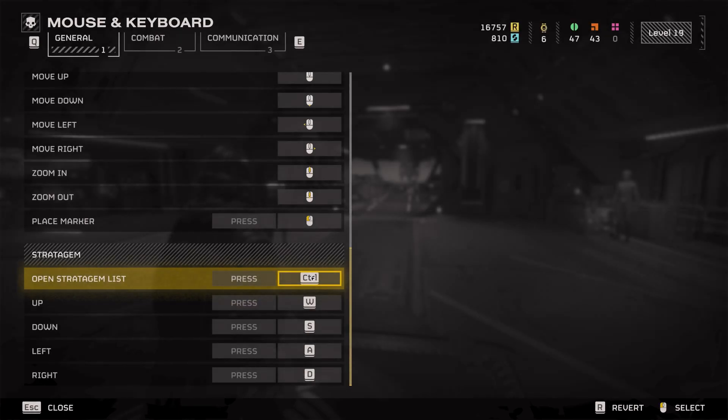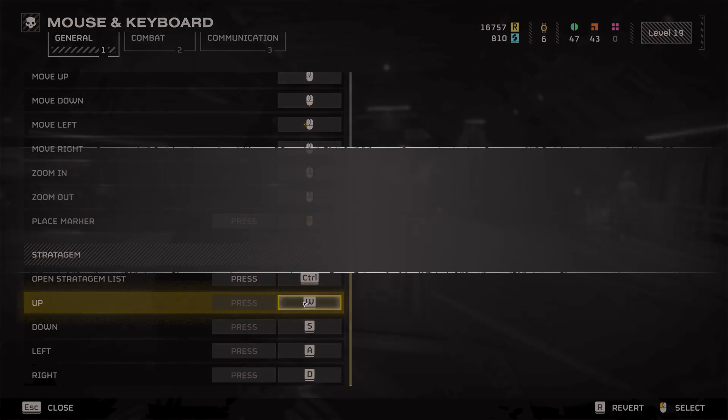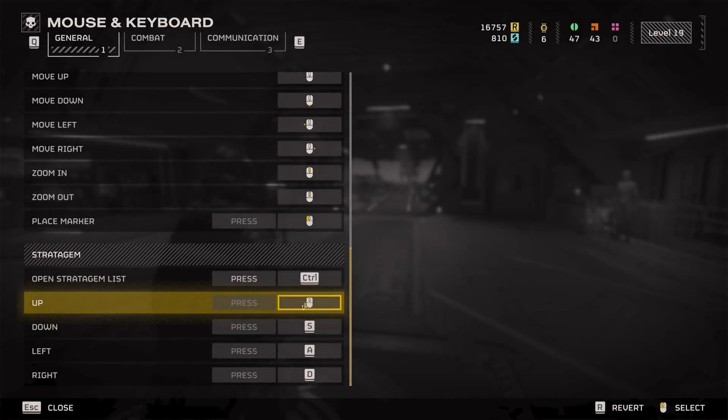We really only need to replace the W key down here, but I opted to change W and S — up and down — just to give it a more natural feeling. I've set up in the stratagem key binds: Up to mouse thumb forward and Down to mouse thumb back.